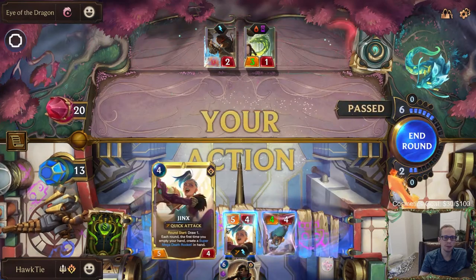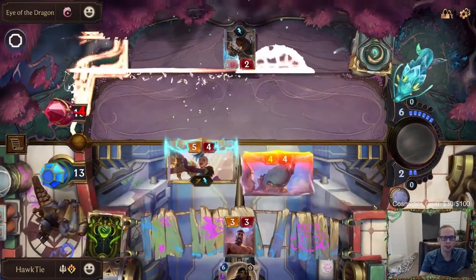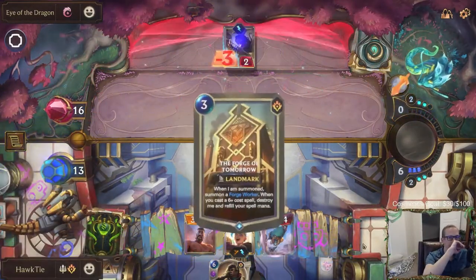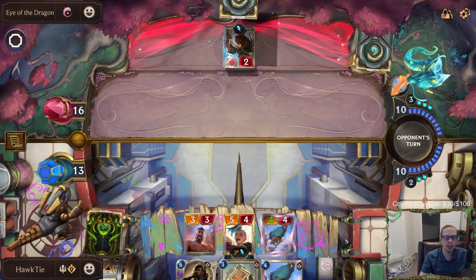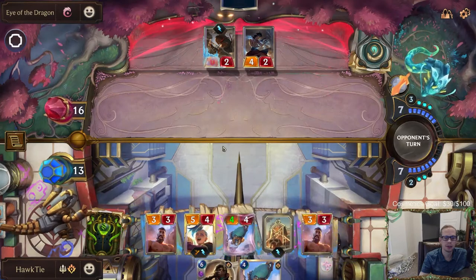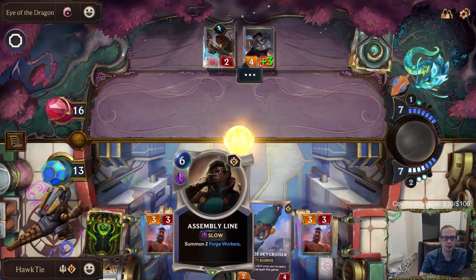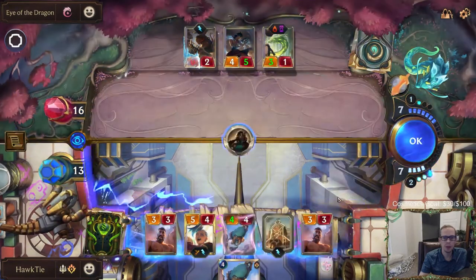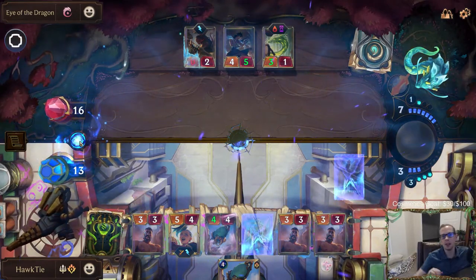I can't empty my hand anymore and that 3/1 can just block the Jinx. I don't get to empty my hand for the Super Mega Death Rocket. We don't even get the second Forge Worker in this scenario.